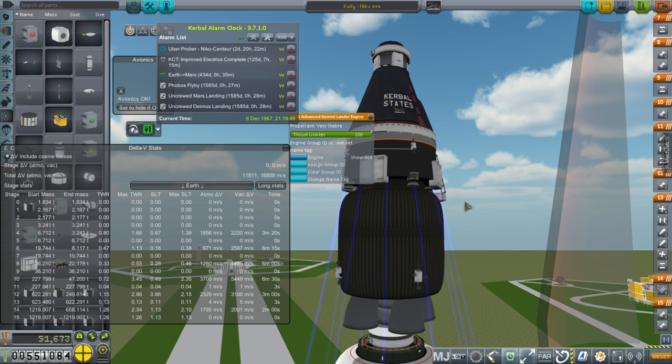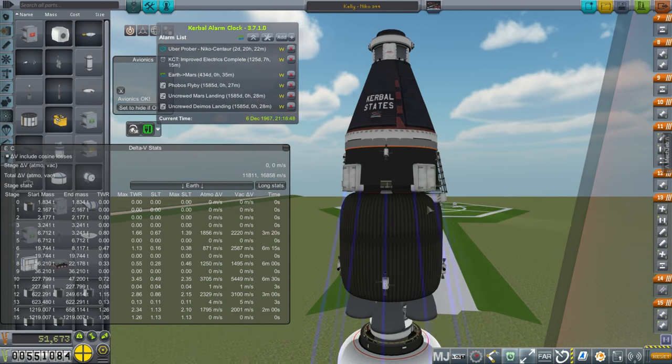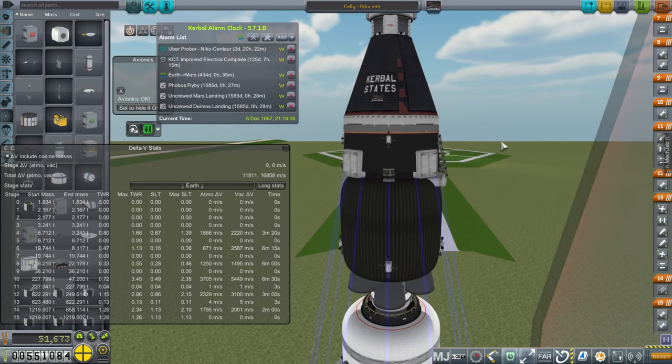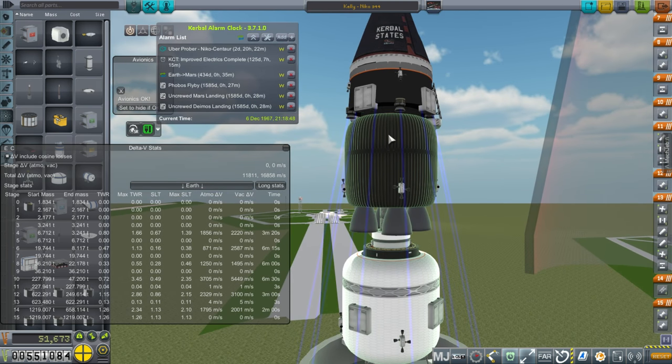We're not actually landing with the ascent engines. There are four of them on this stage, plus RCS thrusters, solar panels, and ladders. I put a pair of ladders so that each Kerbal can use one — it's not strictly necessary, but who knows. There's a decoupler, of course.